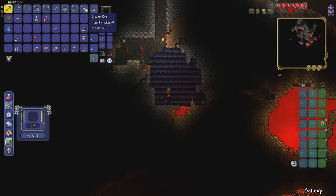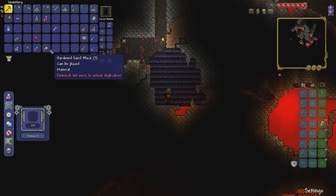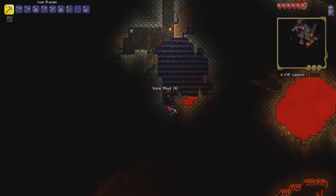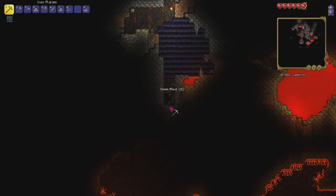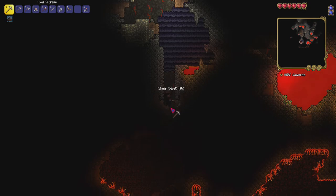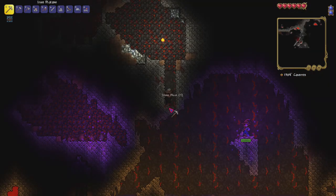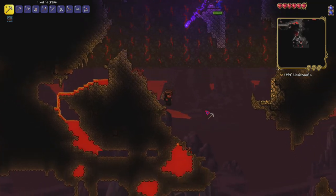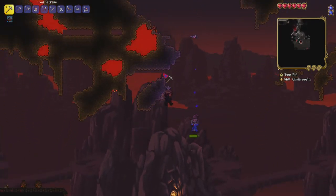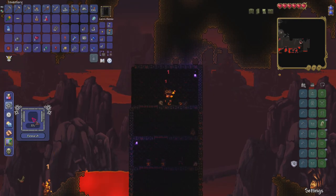Just learned something new — you can favorite items with Alt! I didn't know that. Learning new stuff in Terraria even now. I need to find some good materials because I'm setting things up. We've reached the underworld, ladies and gentlemen! We can get Hellfire Arrows down here — you need 99 of those to research. I also picked up a hat — let's see how many of those we need.